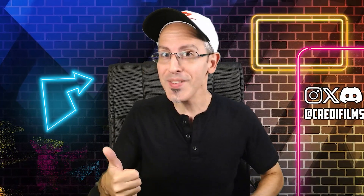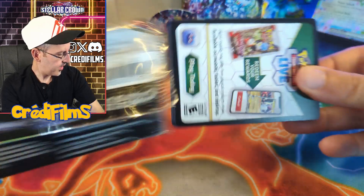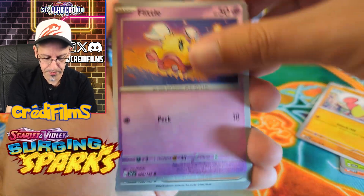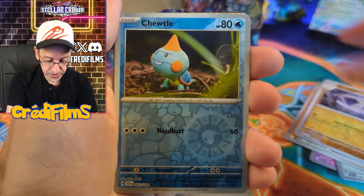Real quick — if you're enjoying the content so far, give this video a like, as it helps get the attention of the YouTube algorithm to get my video out there to a wider audience. And feel free to subscribe and hit that bell notification icon for more videos like this. On to the right side of the booster box. Our English set Paradise Dragona is called Surging Sparks, coming out November 8th, and we're also going to get the Latios and Latias illustration rares.